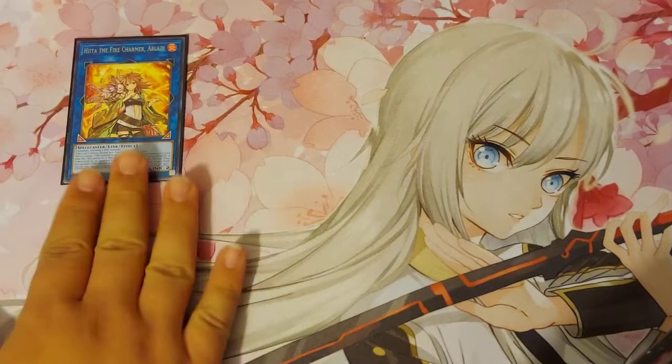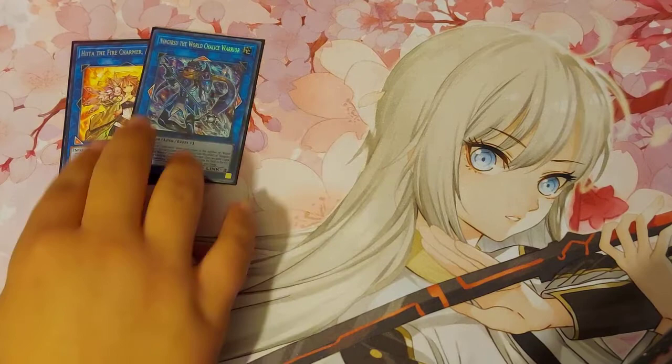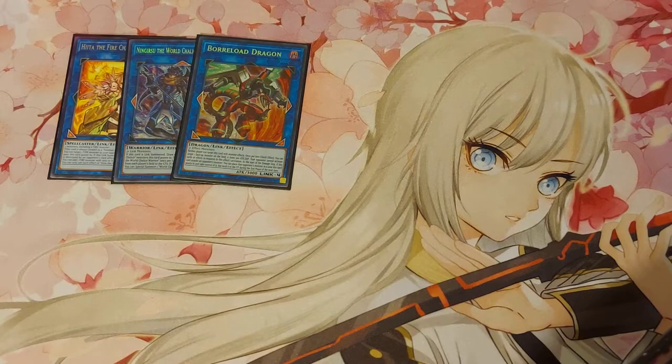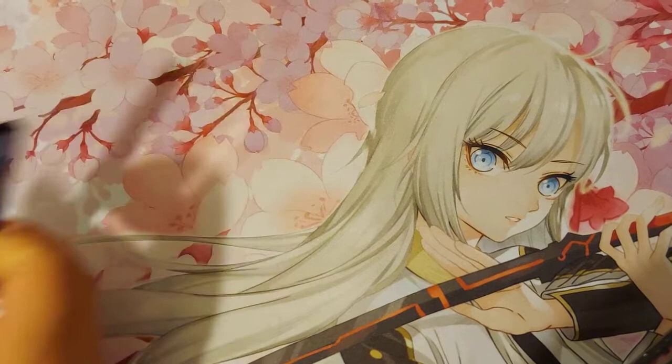I'm playing Hiita because this is basically my budget Knightmare Phoenix / Hulk of Firebacks — I special summon something and then link into something bigger. Then I have Linguriboh, which is my out to cards like Dragoon. My last two spots: Borrel Dragon, because I will always play Borrel Dragon because I love him, and Borsword. My friend Ryan told me, 'Why don't you play Borsword? It's like a budget option if you don't have Access Code.' And I thought, oh yeah, you're right.